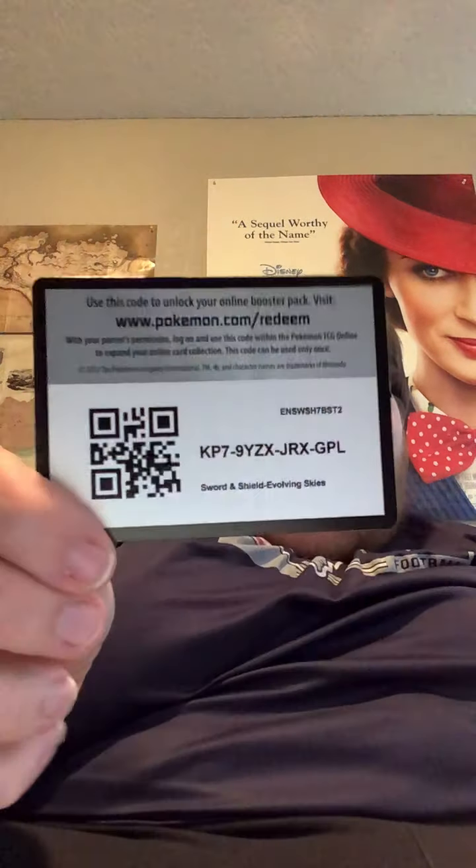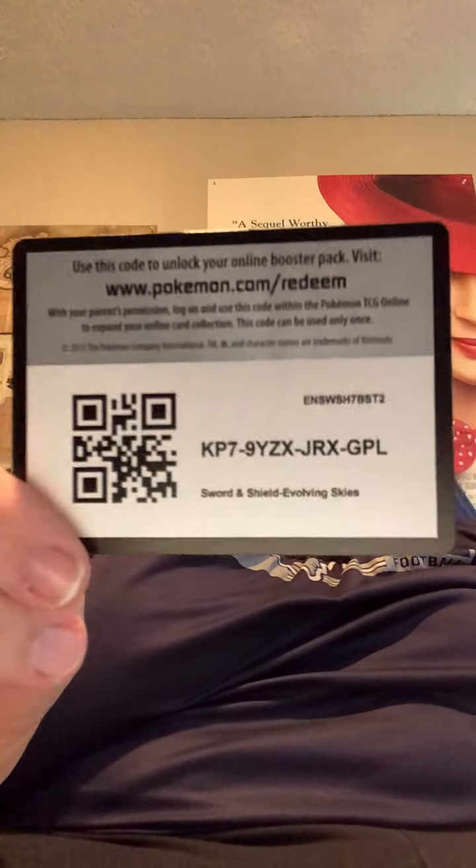And now we can get into some Evolving Skies. Like I said, there are some really cool cards in here. I would really love to pull Umbreon Reaching for the Moon — that would be just so cool. Here's the code card for the Pokemon Online TCG game — go ahead and go get your pack of Evolving Skies.